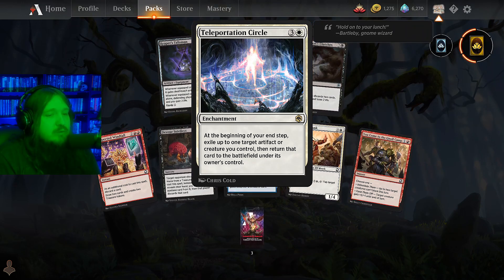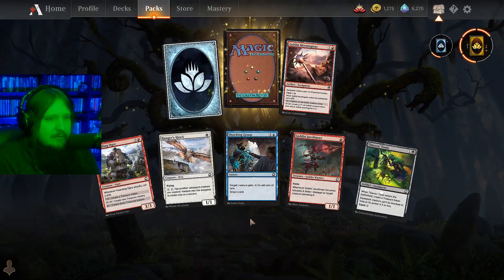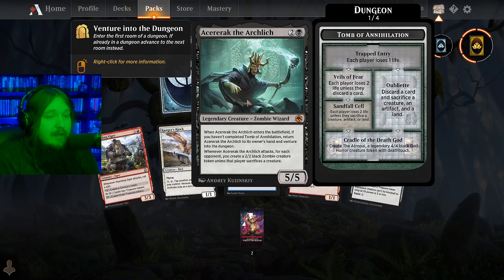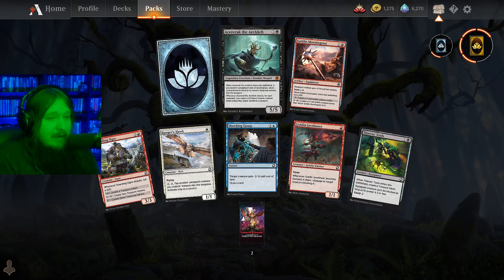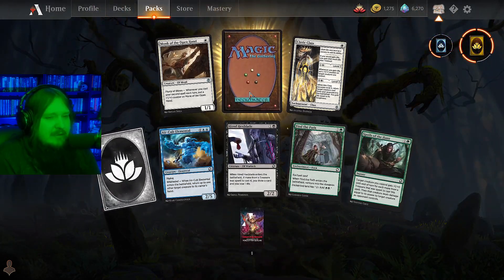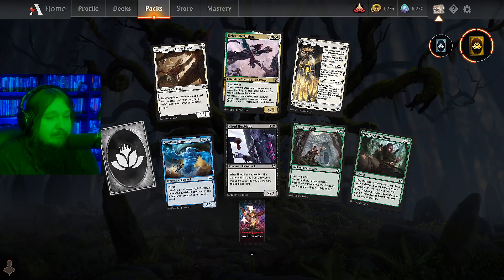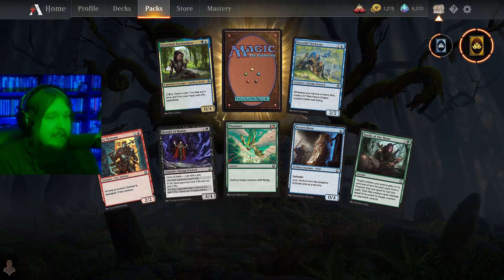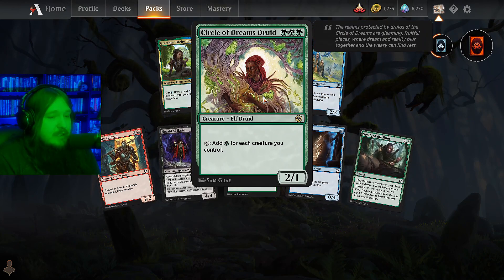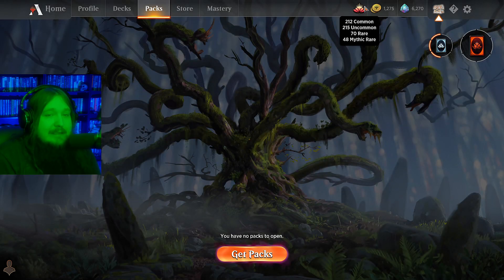Teleportation Circle - I haven't really seen that, I don't know why, it seems okay but no one's playing it. The Archlich - decent cards if you like dungeon decks, I've tried it a little bit but don't really like it. Another Drizzt - great card, probably want three or four of those so happy to keep opening them. Rare wildcard - Circle of Dreams Druid.